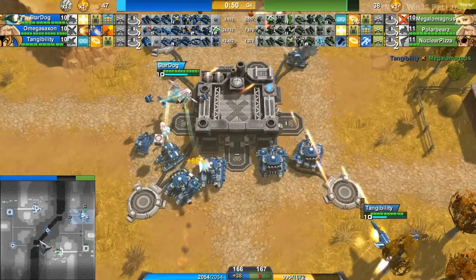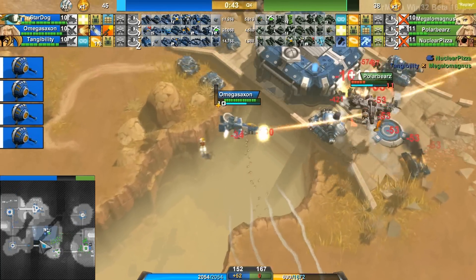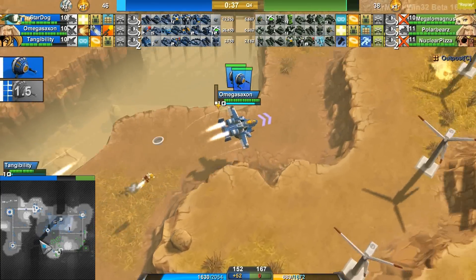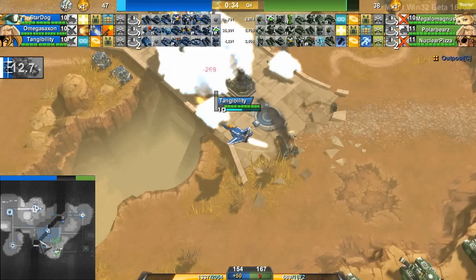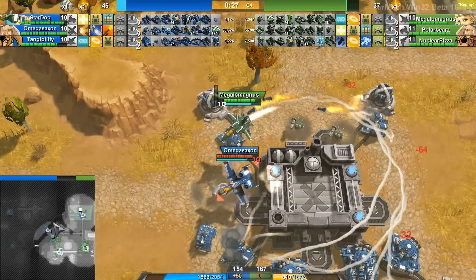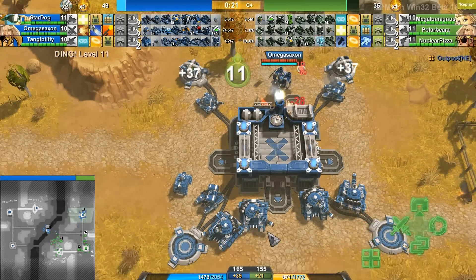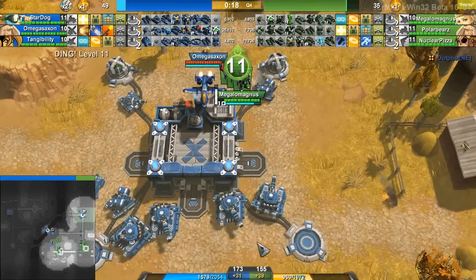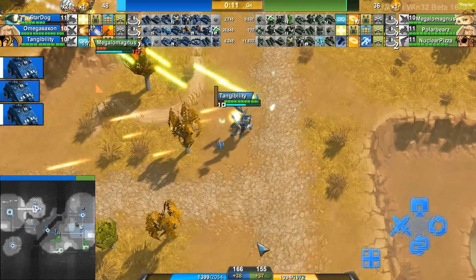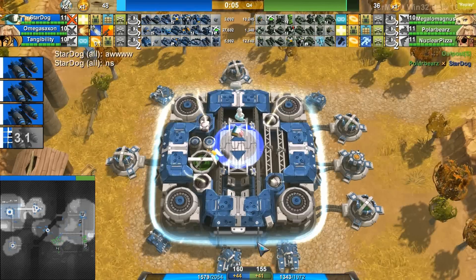It's really not going to do the job with Megalomagnus bringing three more level four creeps. Nuclear Pizza is trying something, but Megalomagnus does get killed in the air. Nuclear Pizza is pretty much sitting bait for Tangibility to get that EMP — and Nuclear Pizza got killed by that seeker sitting over there. Omega Saxon with the defensive infantry — he is bringing them for that top right outpost. Megalomagnus is back with two creeps of his own, but the probes, much faster, do grab it in time. Blue team has this back in control, and Megalomagnus is trying to retake it over and over again.